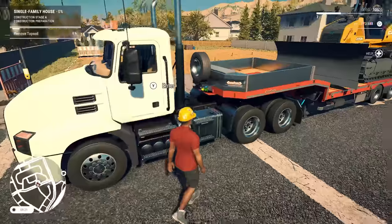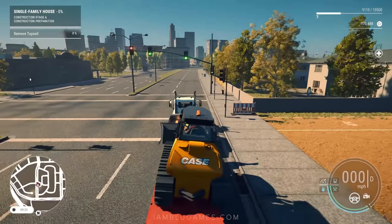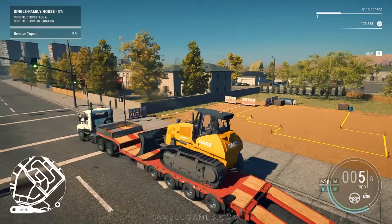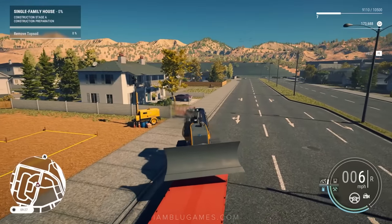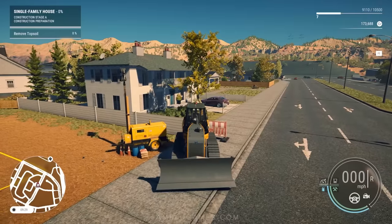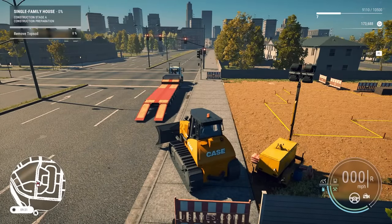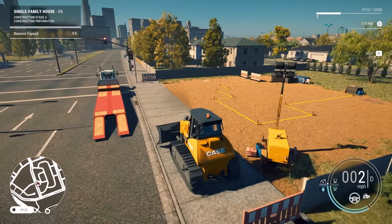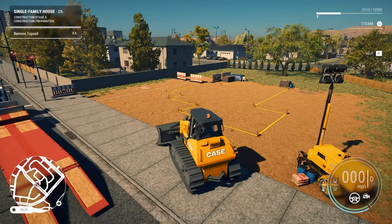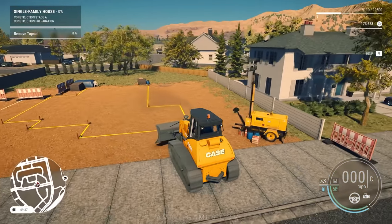I'd highly recommend that when you first get started with this game, one of the first objectives is to own a third vehicle. I think the best third vehicle is actually something to haul cargo with. So we're here at the site and it says 'remove topsoil' at the top left of the screen. I've never done this before, let's see what options we have.